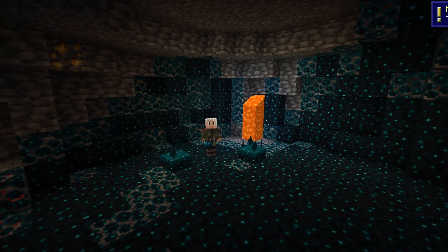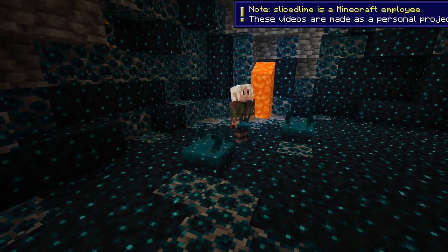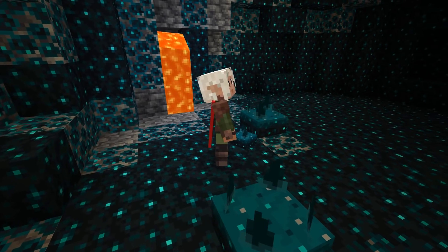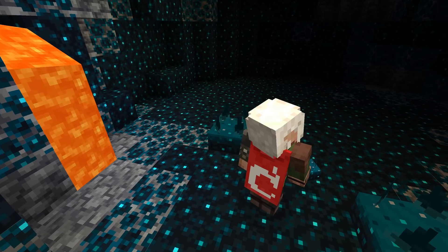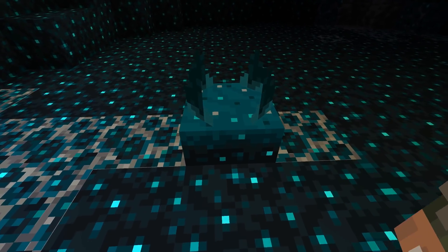Ladies and gentlemen, in Minecraft 1.19 the skulk sensor becomes available both in creative mode through the creative inventory and in survival mode, where it can be found in the deep dark biome and is generated by skulk catalysts. My name is slicedlime and I'm here to show you all the details about how this block works.